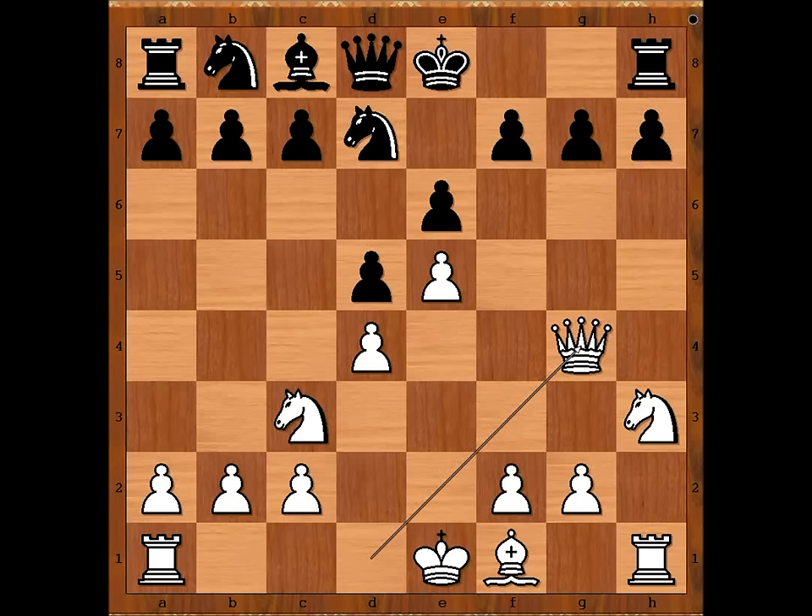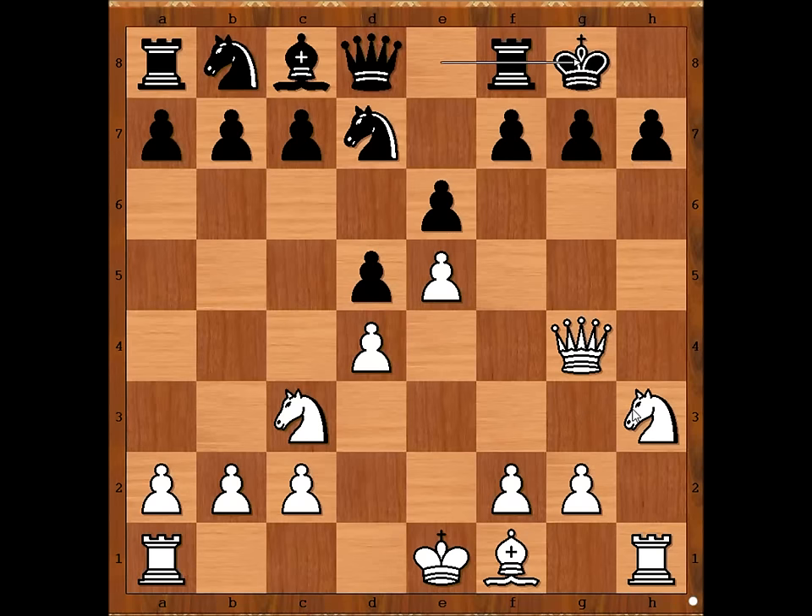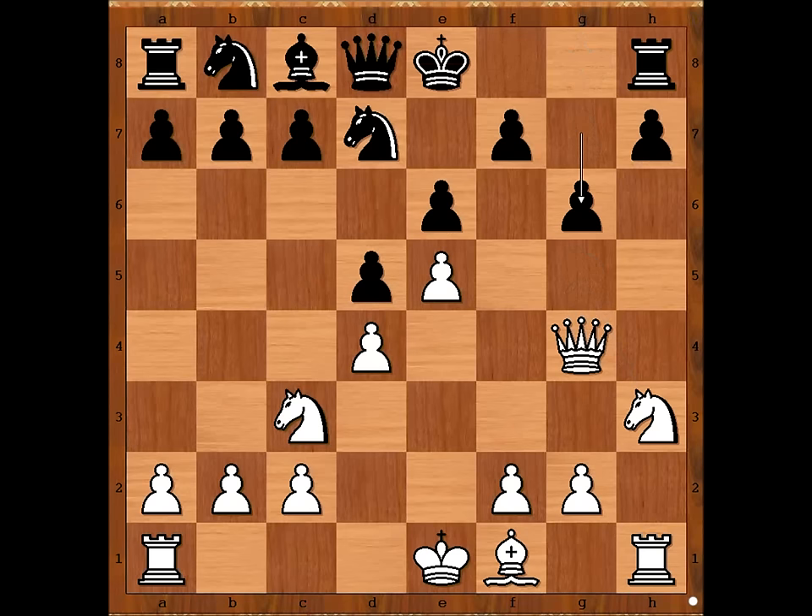g6. Black didn't want to castle kingside. If castles, then knight to g5 — doesn't look too good for black. So we have g6, bishop to d3, c5. Ten moves have been played. Who is better? Black is better, of course — materially, one pawn only.